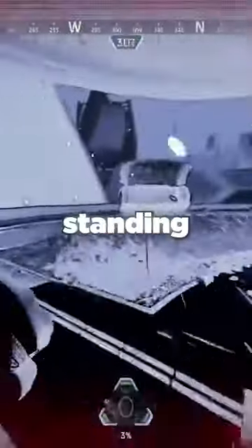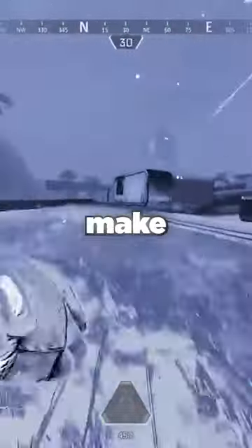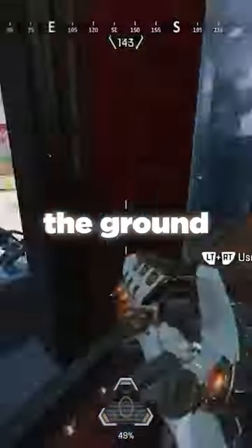Never activate your Into the Void when standing still or when walking. Always start with a slide jump, followed by dodging and jumping around as you activate the tactical to make yourself a lot harder to hit. You can also activate your tactical before doing a full wall jump, as your animation will finish before you hit the ground.